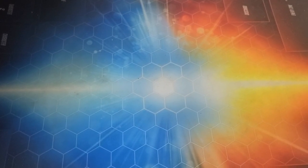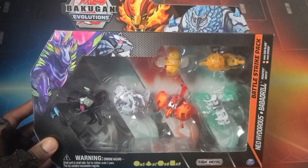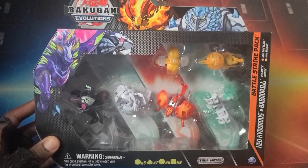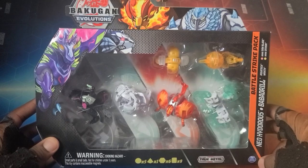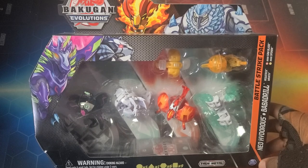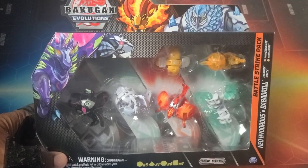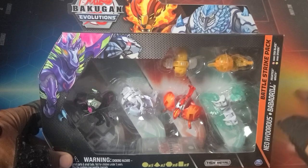What is going on guys? It's your boy Kimbo here and it's time for an epic Bakugan Evolutions unboxing. We've got a battle strike pack featuring Pyrus Neo Hydrus and Haos Boba Drill. This is wave four stuff - they released wave four in some areas of Canada, and big thanks to Haru-ren for finding this and sending it over. Wouldn't have found this in the States, that's for damn sure.